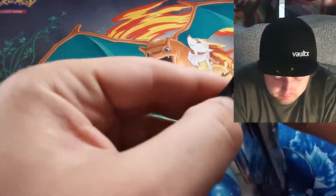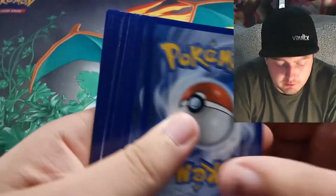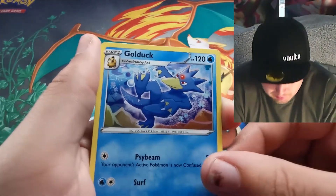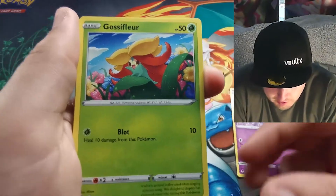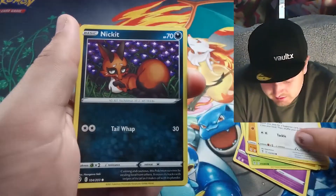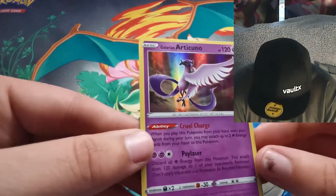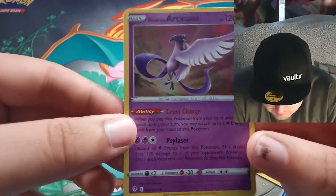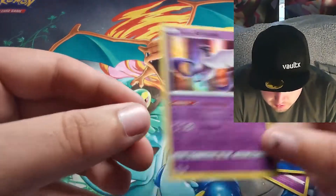Onto the second pack art set. I've seen a lot of people posting misprints they've been pulling — completely miscut or with the outline layer shifted and colors all over the place; it looks pretty cool. I hope I don't pull one, but if it happens, it happens. We've got a Lotad reverse and — yes! That is one of the ones I wanted: my Galarian Articuno. I missed out on the ones from Chilling Reign with the full arts and alt arts, but I'm happy with just a plain old holographic Galarian Articuno.